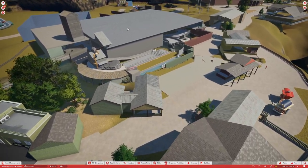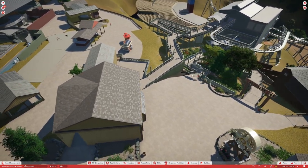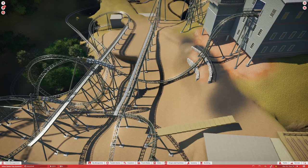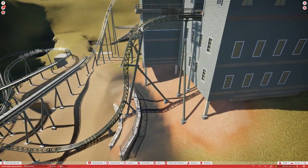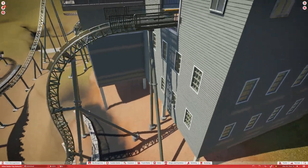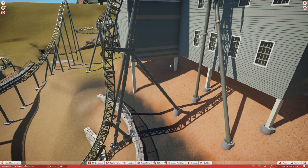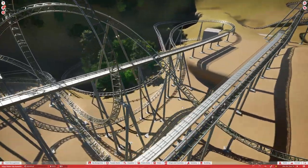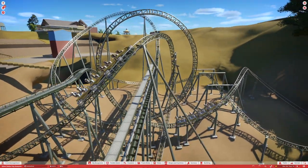Flooded Mine is still the same, and Thunderation have been basically untouched as well. As for Time Traveler — actually, I was wrong about that. We have started on custom supports for Time Traveler. We have the drop section done, and I did take some reference photos on how the supports work. We're also using the mock connectors toolkit item from the workshop, which is a really useful item. We've started on the dive loop as well.